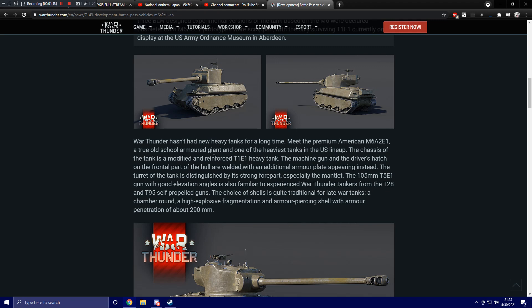They say there hasn't been new heavy tanks for a while — we've had new heavy tanks recently, what are they talking about? The machine gun and the driver's hatch on the frontal hull are welded, with an additional armor plate appearing instead. The turret is distinguished by its strong forepart, especially the mantlet. The 105mm T5E1 gun, with good elevation angles, is familiar to experienced War Thunder tankers from the T-28 and T-95 self-propelled guns. The choice of shells is quite traditional for late-war tanks: a HEAT round, a high-explosive fragmentation, and an armor-piercing shell with armor penetration of about 290mm.